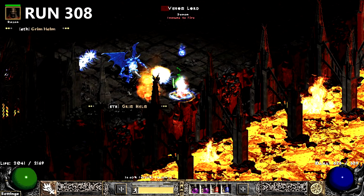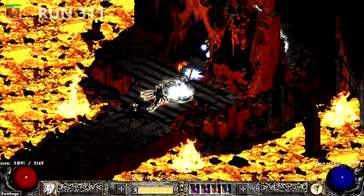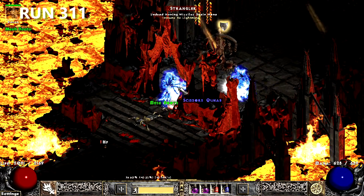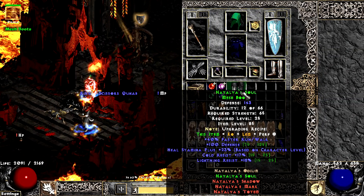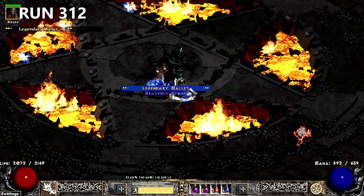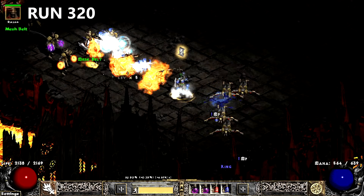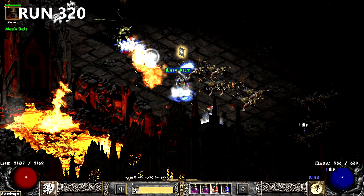7 runs go by until I find a sexy F-Gaze with 19 damage reduction. A few runs later, I find some Nats Boots — I found one other pair during these runs. The next run, I get excited to find my first Legendary Mallet on PD2. Yep, it's a Stone Crusher. 8 runs later, I find the only Tau Belt to drop during these runs.